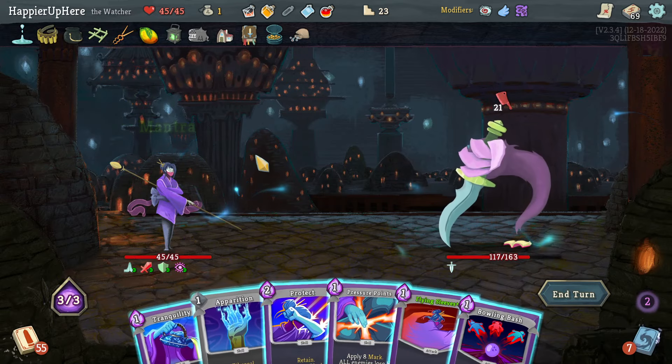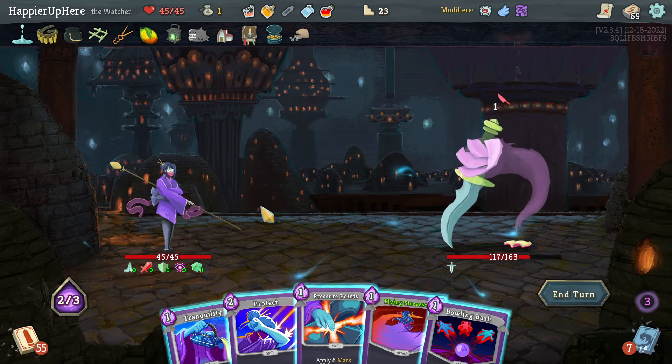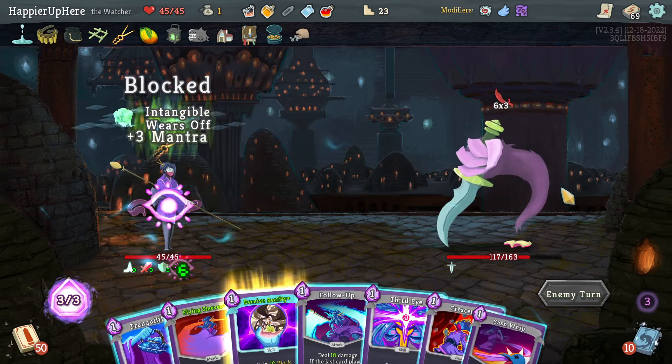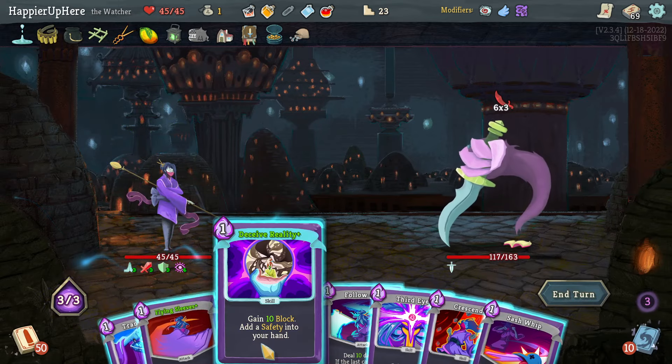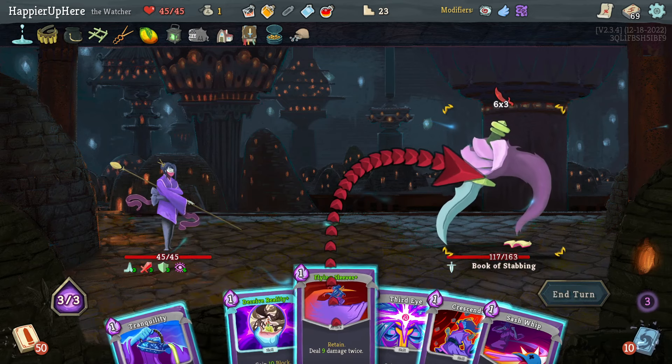Another Apparition — very lucky. Although I do need a little bit of block. I think that little bit of block has to be the Protect — it's a bit wasteful but what can I do. 18 incoming — no more Apparitions. That's probably a little too much. Let's do Flying Sleeves — I can weaken down to 12 but then Deceive Reality is not going to be enough.